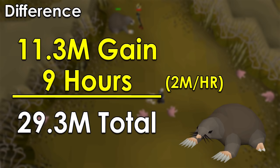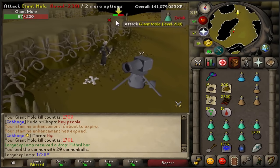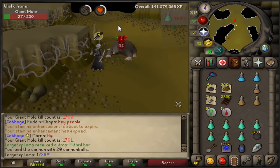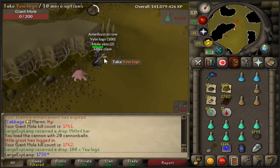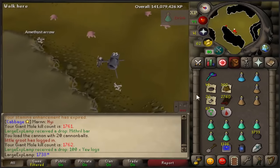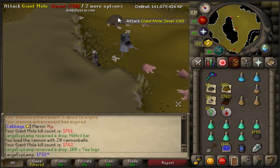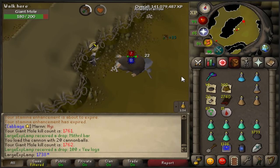Now, if you have a T-Bow or access to a T-Bow, or even if you can do a decent amount of Zulrah and average 2 mil per hour — if we assume that the 9 hours you save, you put into some sort of money-making at 2 mil per hour, basically the total difference between using a T-Bow at Mole and not using one is close to 30 mil. In the end, I don't think you guys are all going to go buy a T-Bow just to start doing Mole. But I think it's very useful to sometimes look at how much of a difference gear makes in this game, just to be able to decide what's worth saving up for. Obviously there are other places where a T-Bow is very helpful as well, and if you guys want to see any comparisons on that, let me know down below.